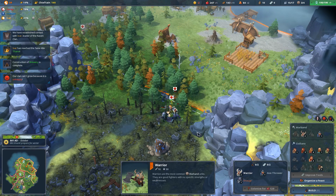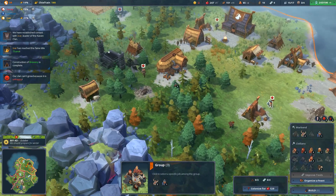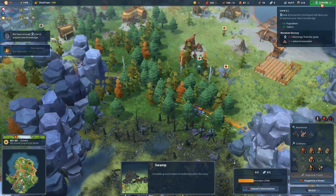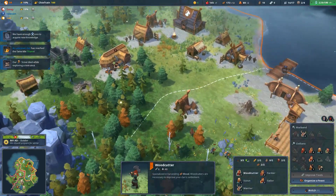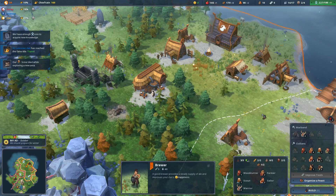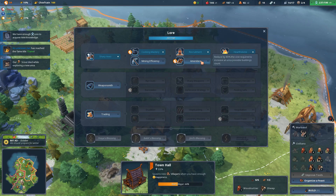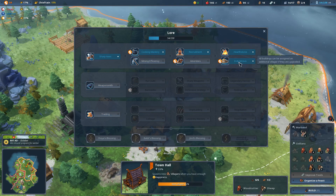I'm going to pull the injured warrior back so the draugr changes targets - there we go. Everybody back to villaging. Someone should go and become a healer. Let's colonize this area and get a little more happiness. Let's grab a woodcutter and turn them into a brewer, because everybody in every video game is slightly alcoholic - it's always the way.